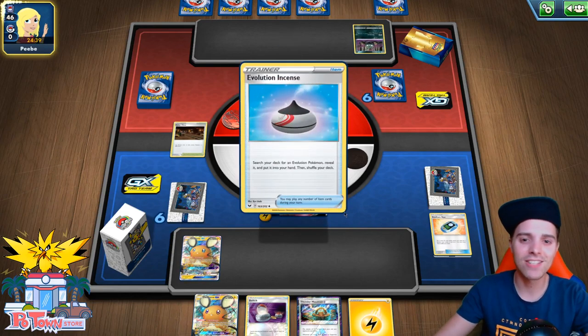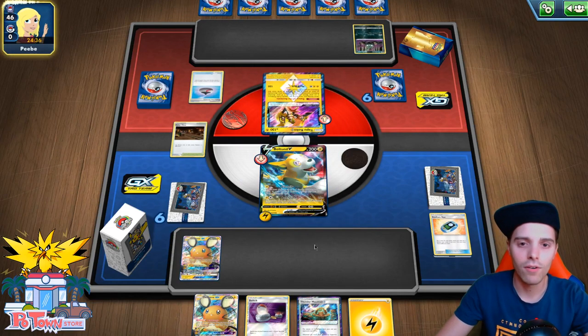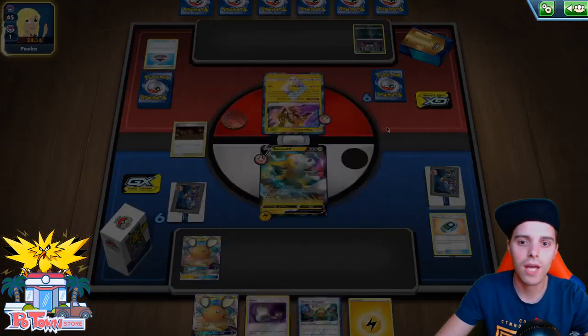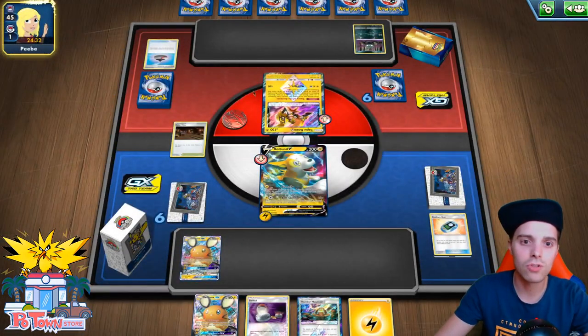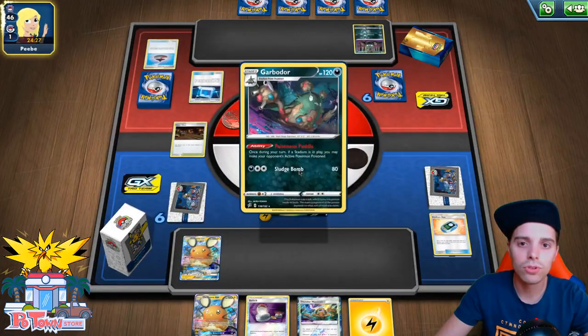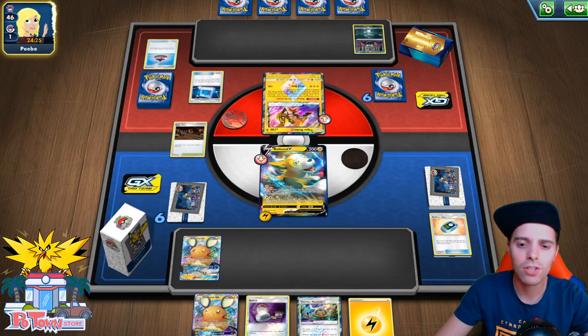Toxtricity VMAX versus Toxtricity VMAX — very interesting! The good news is with Galar Mine, this opponent will not be able to get out of the active position. They could be playing Scoop Up Nets, but I doubt it. Also, we do have Electrify, so we're actually going to use that, and I'm actually not going to rely on Thunder Mountain. The opponent is also running Toxtricity VMAX, so in this mirror match, let's see what happens. Oh — they have Boltund immediately!